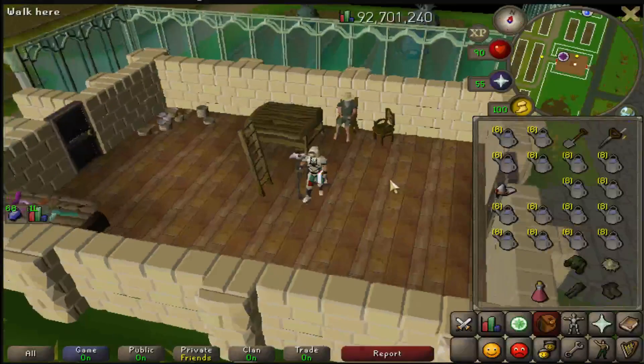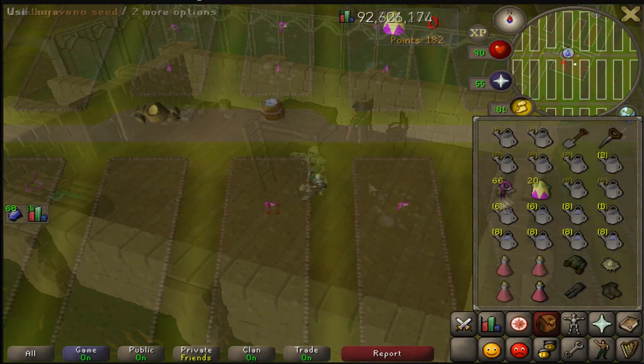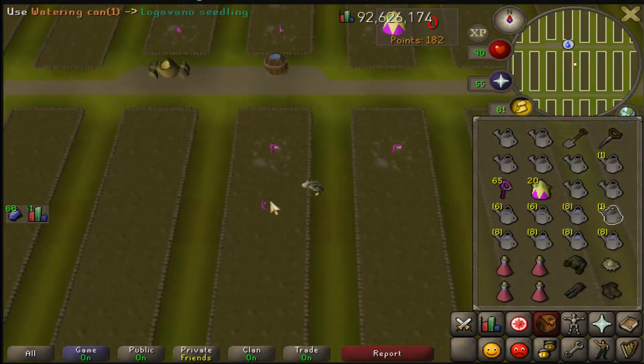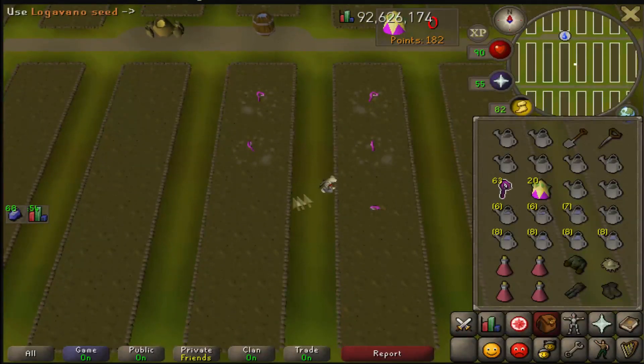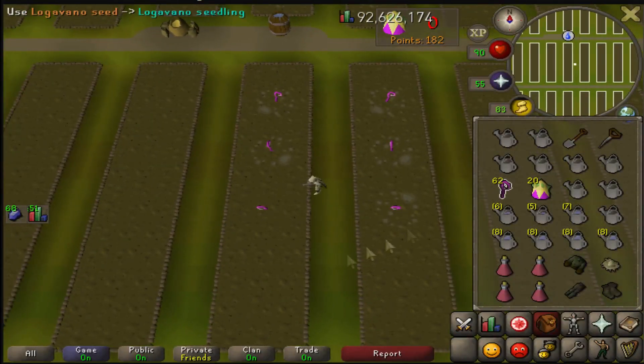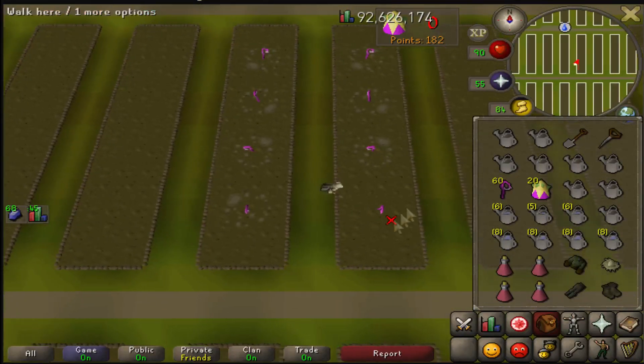Today we'll be talking about a different method, one that's not widely known — the Zamorak grapes method from Tithe Farm. This involves growing your own grapes, using blessings on them to make Zamorak grapes, and then fermenting your own wines.